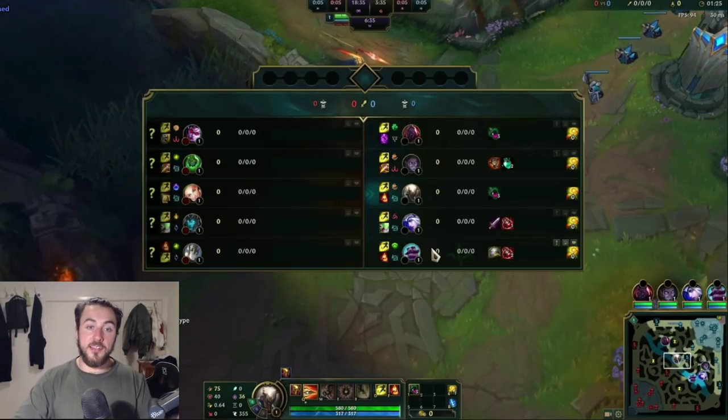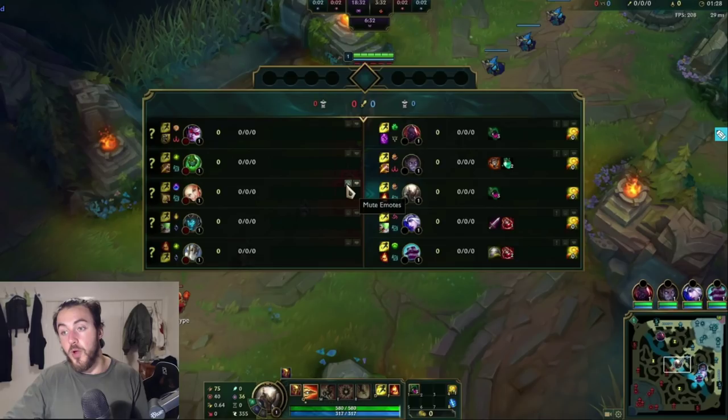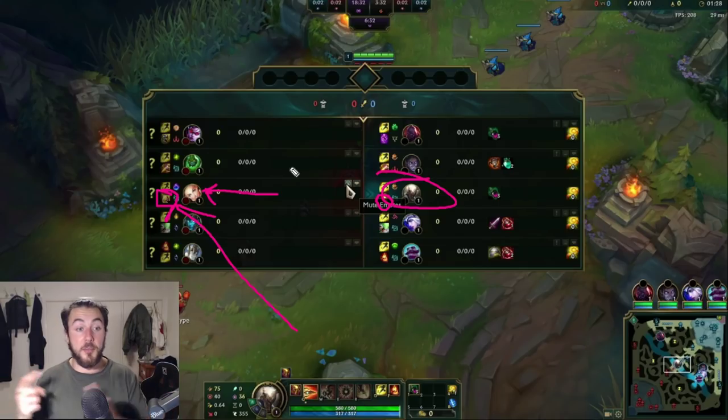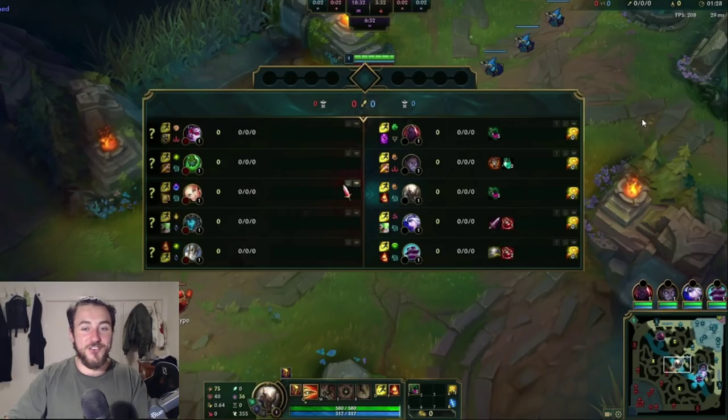Let's start straight into the first VOD. This first one, I'm actually versing a Lux. The first thing I highly recommend doing every single game when playing Pantheon is just assessing the summoner spells of your enemy. Since you take Ignite, if they take a defensive summoner like Cleanse, Barrier, Heal, or Exhaust, it's going to significantly lower your kill threat. So it's good to just be conscious of it, because otherwise you might get into a sticky situation.